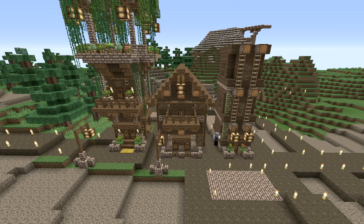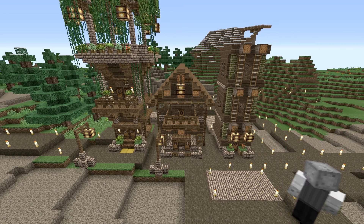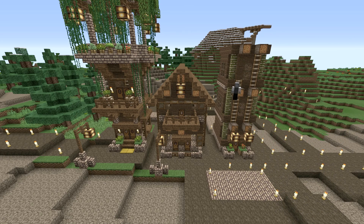I threw up some ladders — trying to go for something that gave off a military theme — but I didn't like it at the end of the day, so I removed them. And you can see I filled in those etched-out corners on the watchtower with mossy cobble fence. Even though I'm filling in a spot, because I'm filling it in with a block that has a bit of depth and you can still see around, it adds even more dimension to the building.